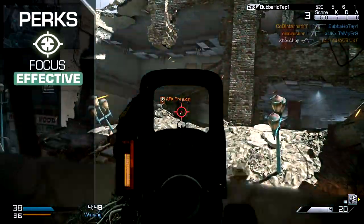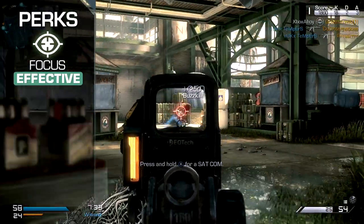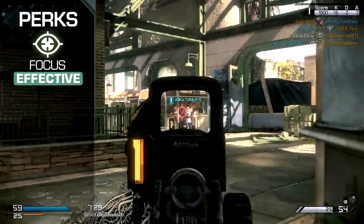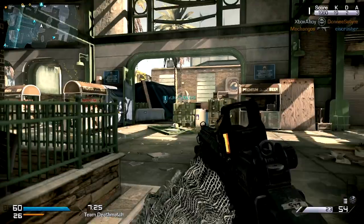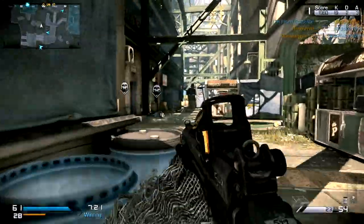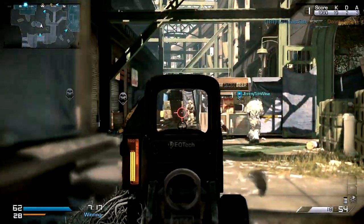For your perks, Focus should probably be your first port of call with the marksman rifles, as it will deliver greater overall accuracy — reduced idle sway paired with lower flinch from incoming fire. With such high damage and a slower semi-automatic rate of fire, it's very important to land every shot, so anything you can do to enhance your odds is worth the investment.